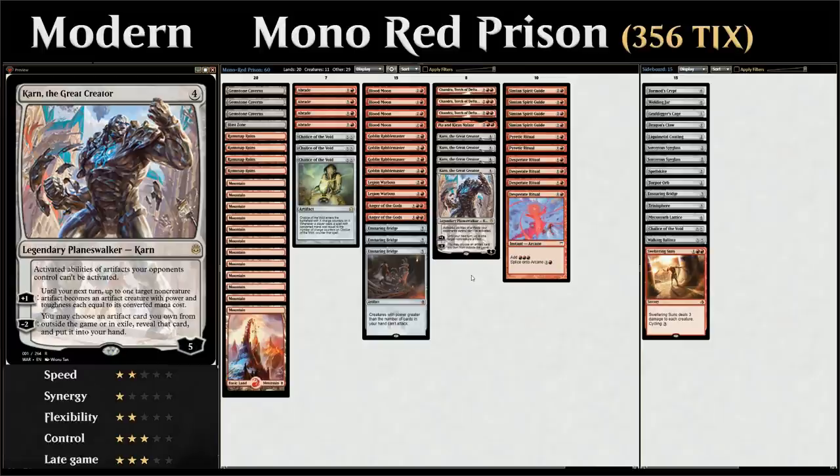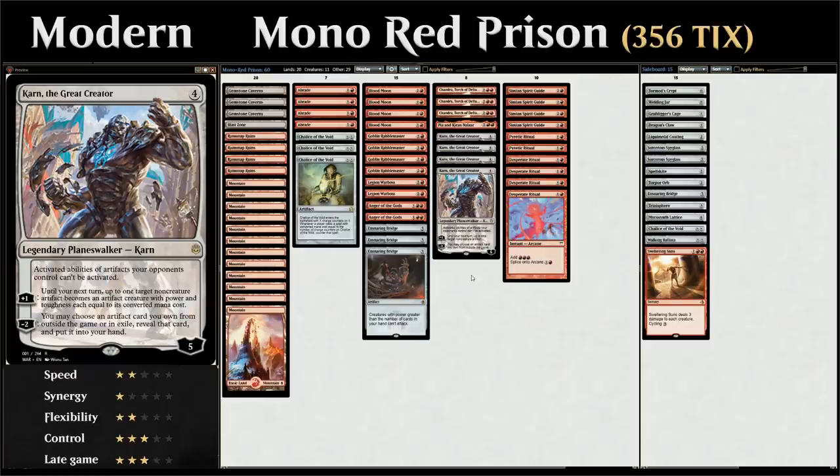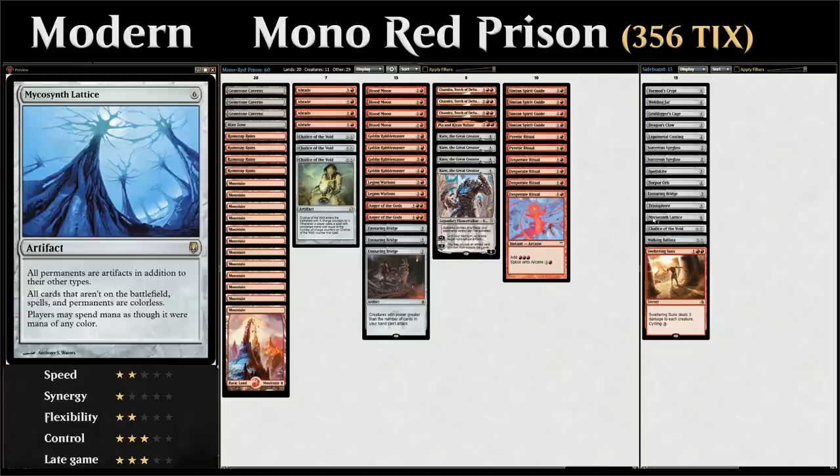So it's kind of like having a Stony Silence. The plus one ability turns a non-creature artifact into an artifact creature with power and toughness equal to the converted mana cost of that artifact until our next turn, so we can get in some damage. But what's really exciting about Karn is the minus two ability that lets us search our sideboard for an artifact card and put it into our hand, giving us access to an entire toolbox. One of the more exciting cards we can search up is Mycosynth Lattice.